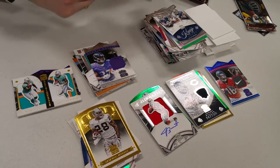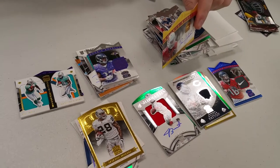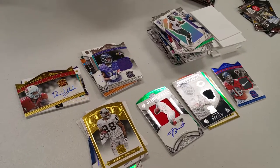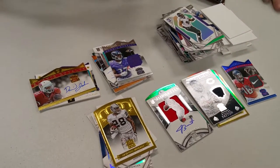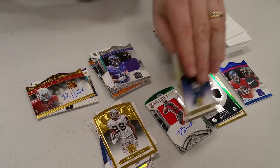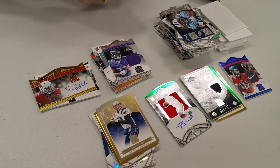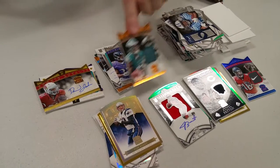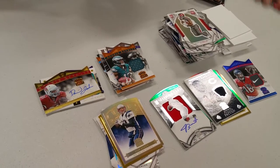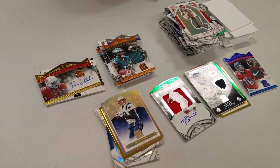He's gonna get embarrassed tomorrow. David Johnson numbered out of 99 — that's why they play the game. Tom Brady numbered out of 25. He's a hell of a guy. Nelson Aguilar — another one out of 99.